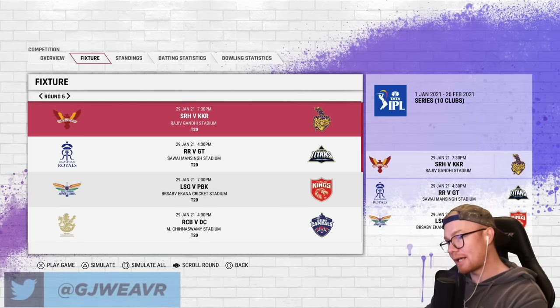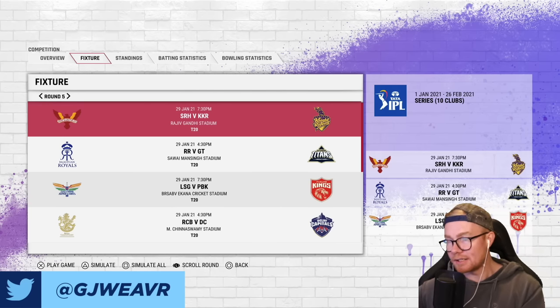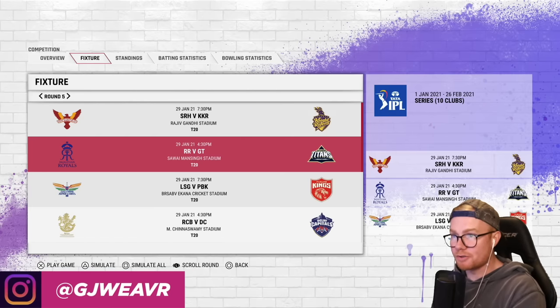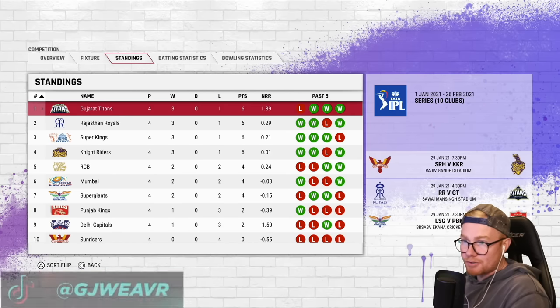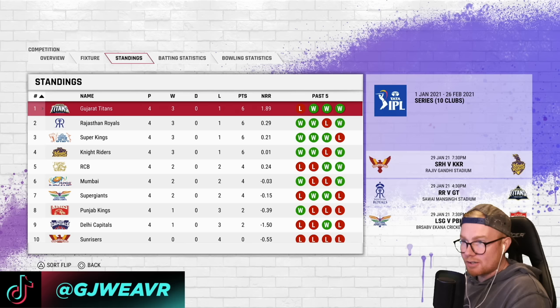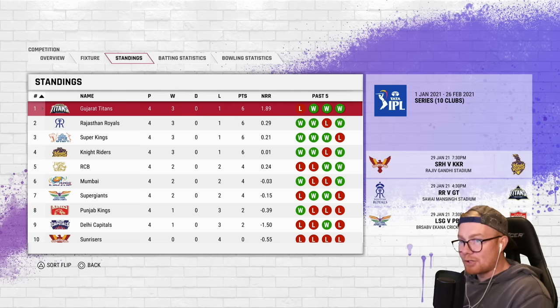Hey guys, how you going and welcome back to another episode of this IPL series featuring the Gujarat Titans. In today's match we are playing the Rajasthan Royals. If we take a look at the standings, we're in first spot. The Rajasthan Royals in second both have a pretty identical record. We have a superior net run rate though because we have been going bang. But last game we had our first loss so we have to rethink our strategy potentially.